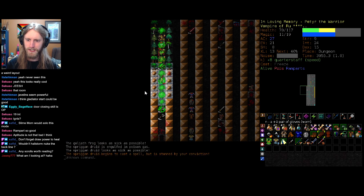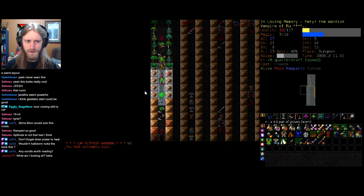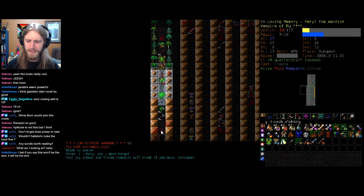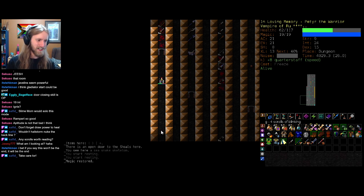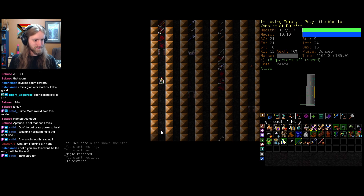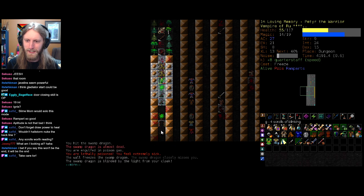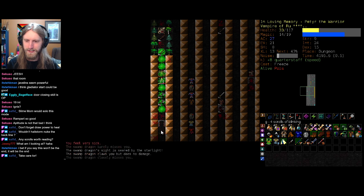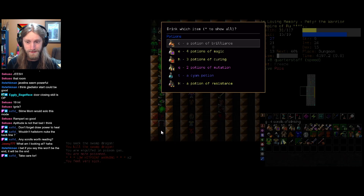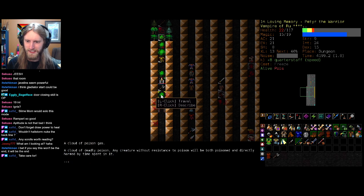I probably should just teleport away so we're not dealing with a bunch of mighty dragons. Let's blink back, drink curing before we die to the poison - not too shabby, we're still alive. You bet - if I say this won't be the end it will be the end. If we have that kind of superpower we could always use the opposite too, so that seems kind of nice. Not having poison resistance against all these dragons is real rough. But fortunately Ru is kind of doing us a solid here. Do I need to blink just to get out of the poison gas? There we go.